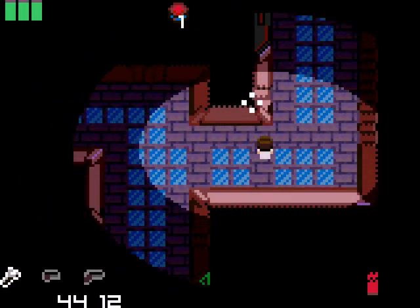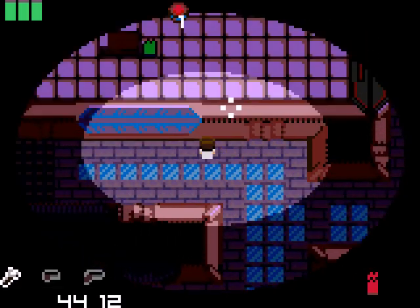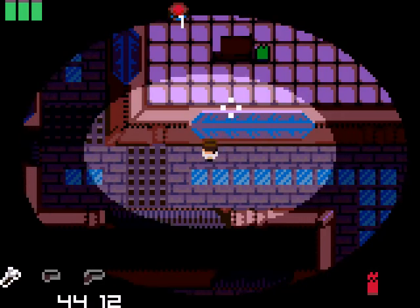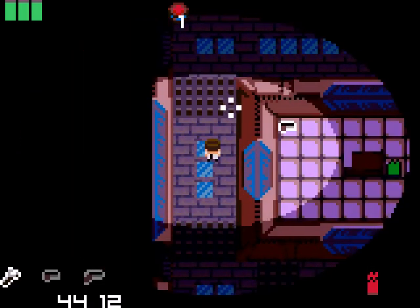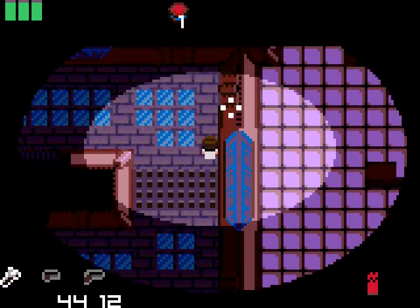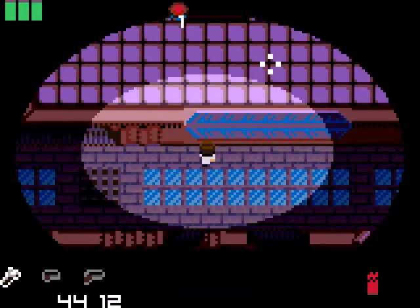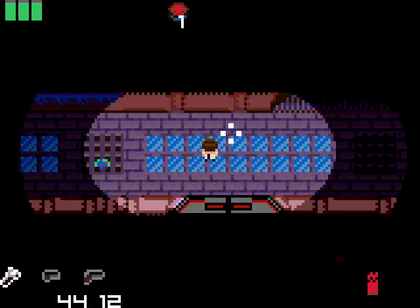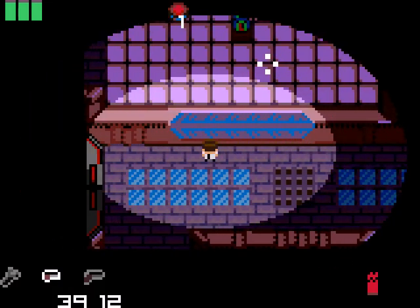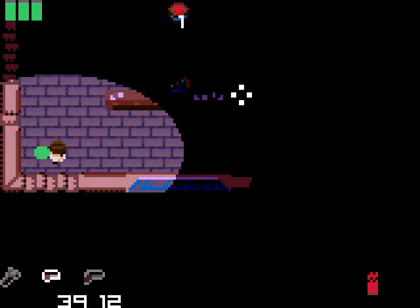I had forgotten where I placed a lot of the items in this game, so I'm kind of rediscovering it. Here we have a long twisting corridor. You can see through these windows the testing rooms where the subjects were kept. There are items in them, but you cannot access these rooms until you've grabbed the heart, at which point there is danger. There's a risk-reward element in that you can see what's in all these rooms right now, so you know what you want — but things will be attacking you when you go for them.